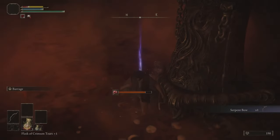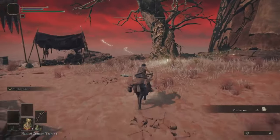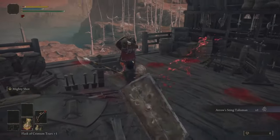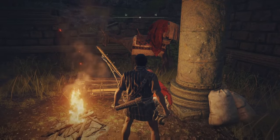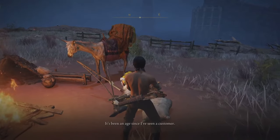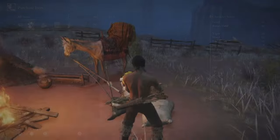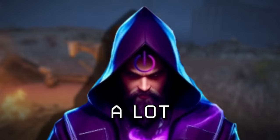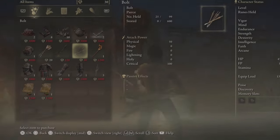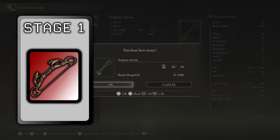After a bit of rot swamp parkour, we now have the weapon we need. The Phase 1 Talisman is also in Kaelid, further south next to Redmane Castle in a siege tower — climb up, open the chest, and we get the Arrow Sting Talisman. Remember to keep your equipment load light throughout this whole run for light rolls and more invincibility frames. The arrows we want for Phase 1 are Serpent Arrows and Blood Arrows, found at the store in Kaelid. The others are craftable with easily farmed ingredients.